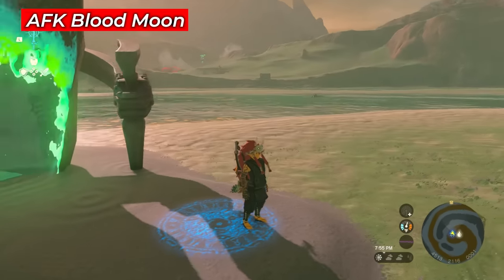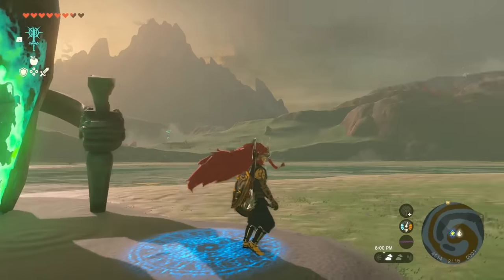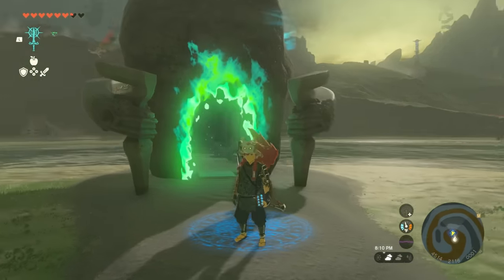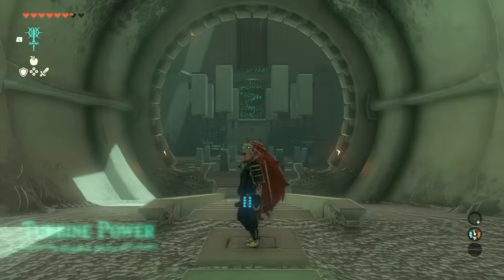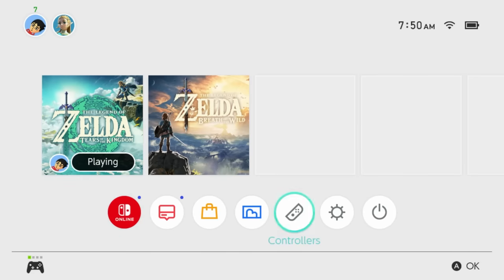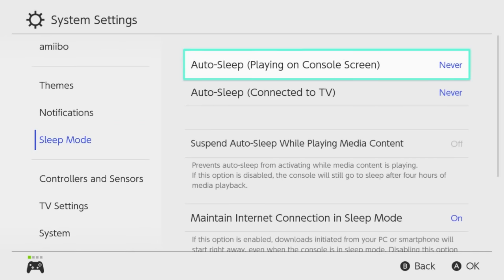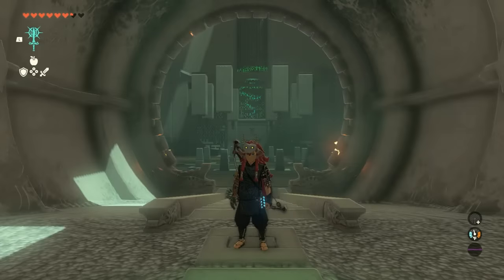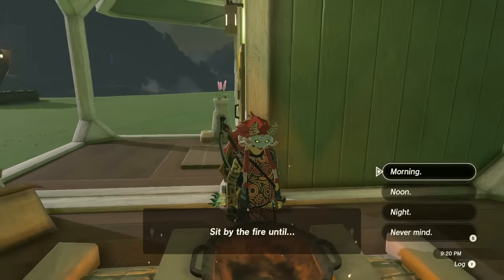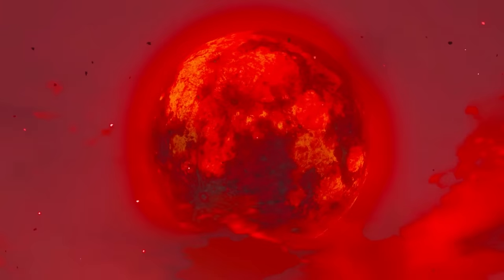If you want to wait naturally for a Blood Moon, there's a trick for that too. The Blood Moon takes about three hours to occur, so if you need to go AFK, just go inside a shrine and stand there with the game on. To keep your Switch from sleeping, press the home button, go into system settings, go to sleep mode, and set auto-sleep to never. Leave your character in the shrine long enough, then walk out, go to a campfire or cooking pot, advance the day, and the Blood Moon should trigger.